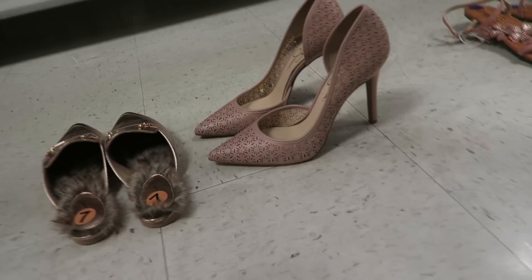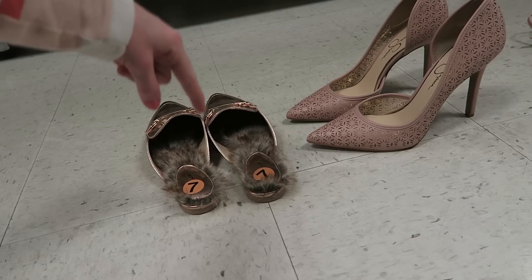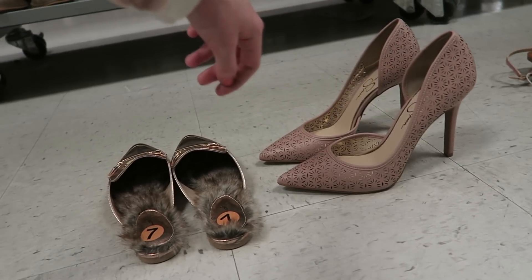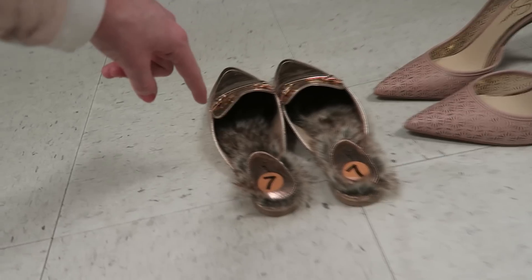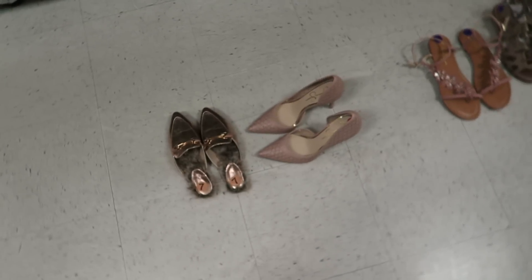These are the ones that we thought were the craziest. This one was Audrey's and this one was mine. I chose mine because of how tall the heel is — I would never be able to pull something off like that. Audrey chose this one just because it's furry on the inside — it's so weird and metallic. We've never seen anything like that, so we're going to try them on.